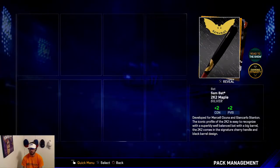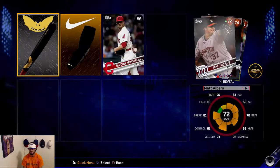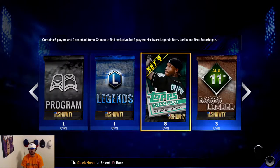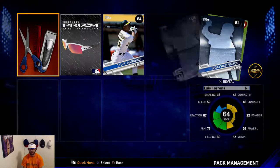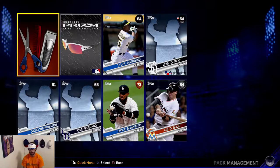Oh, gold sponsor! We get a gold arm sleeve — okay, some gold equipment. And some bronze. It tricked us into thinking it was a gold — Tyler Bladendorf — and we get Justin Boar. Hey, he may turn gold, you never know.